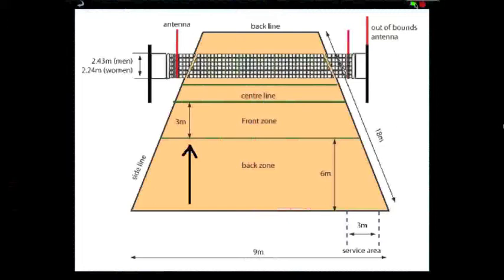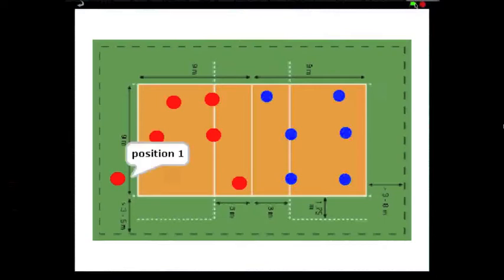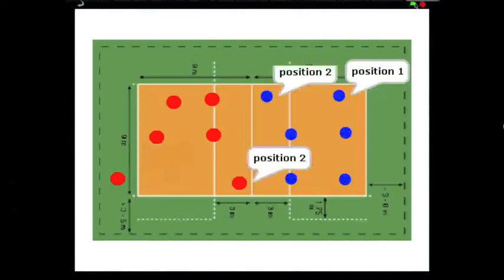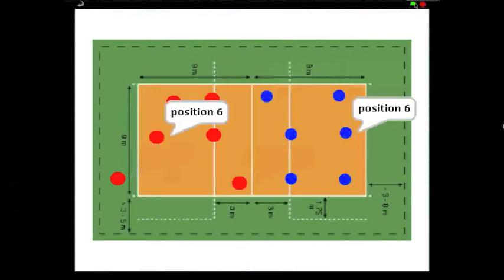This 3m line divides the court into back row and front row areas, which are in turn divided into 3 areas each. These are numbered starting from area 1, which is the position of a serving player. After each team gains the serve, its members must rotate in a clockwise direction, with the previous player from area 2 moving to area 1, and so on, with the player from area 1 moving to area 6.